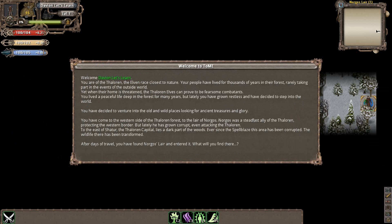Something to note about this game is that there's a lot of lore. The Florian Elves that I picked are closest to nature — our people have lived thousands of years in the forest, and when their home is threatened, the Florian Elves can prove to be fierce combatants. We basically live peaceful lives in the forest and don't like being disturbed. I've basically grown restless and want to step into the open world. We're actually going to venture into the Lair of Norgos — he was once a steadfast ally of the Florian, but he started to grow corrupt.